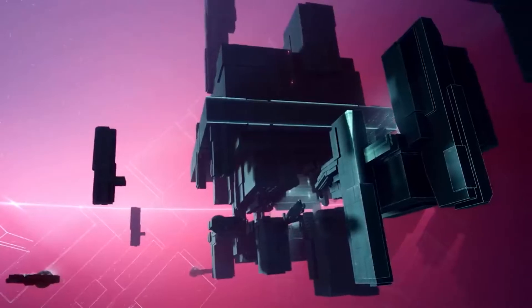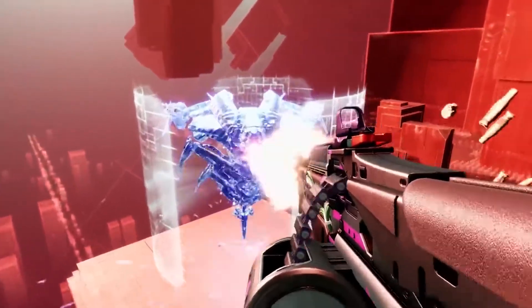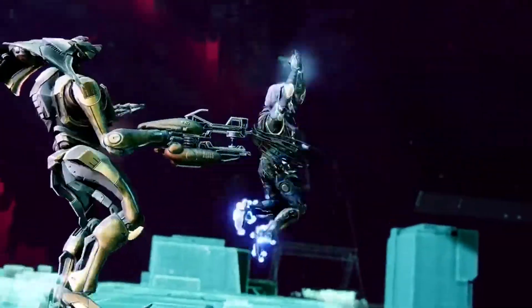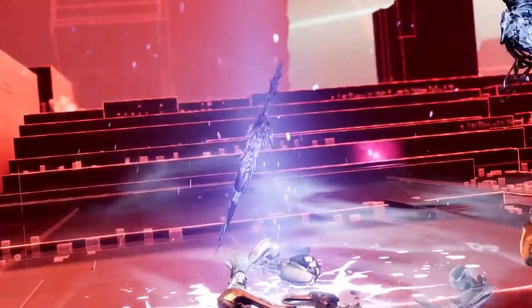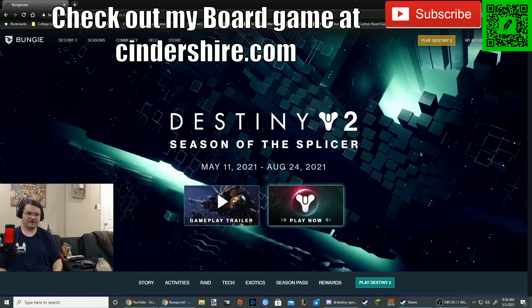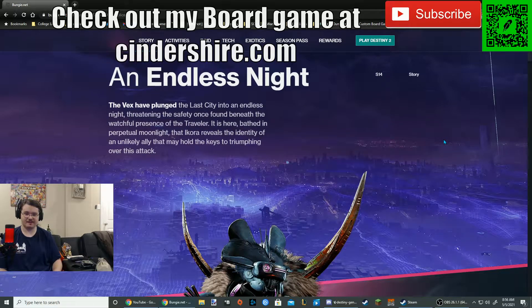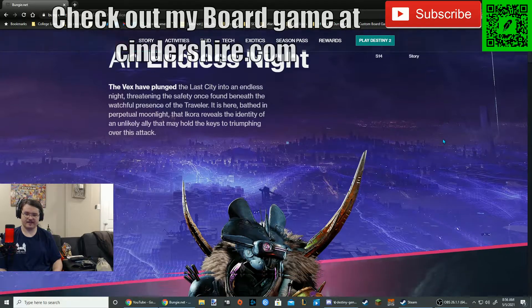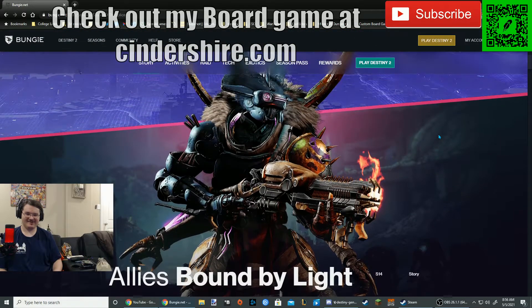Gather your light and prepare for battle. Alright, so that's Season of the Splicer. Let's see what they got here. An endless night — the Vex have plunged the last city into an endless night, threatening the safety once found beneath the watchful presence of the Traveler. It is here, bathed in the perpetual moonlight, that Ikora reveals the identity of an unlikely ally that may hold the keys to triumphing over this attack. I don't know what Mithrax has to do with this, but we'll find out, I guess.